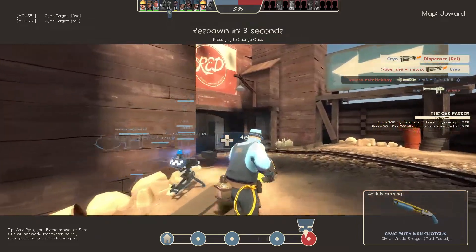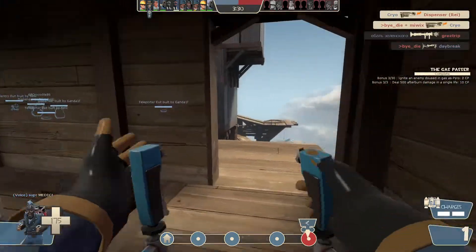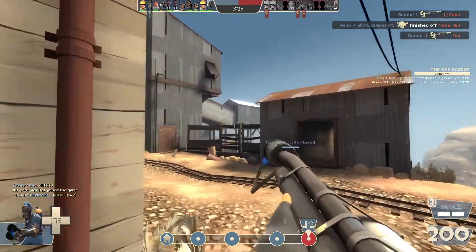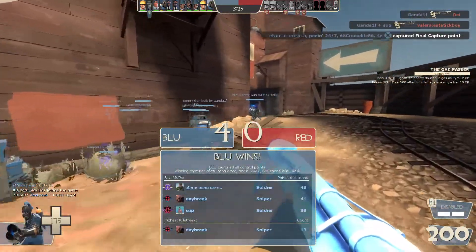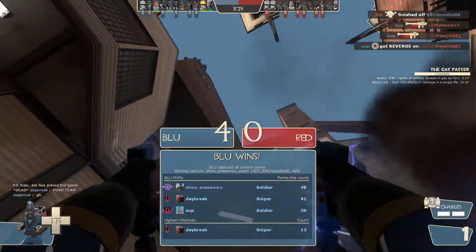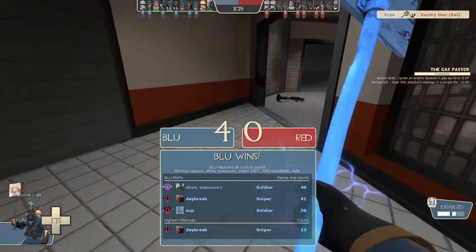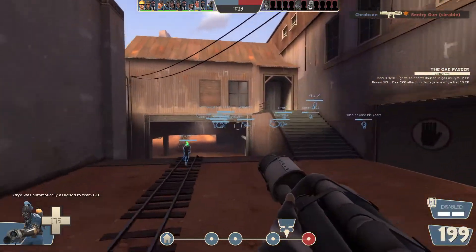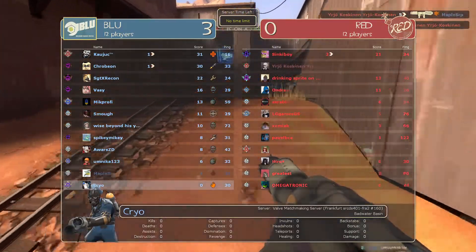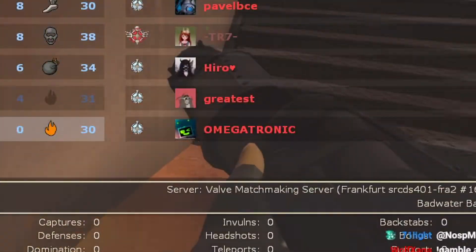Gotta say, Pyro Knight is hard to do. Mostly because melee has even less range, and the secondaries don't help. We need the round to reset — we need to win this round so we can get a little more space to play with. Maybe Upward wasn't the best; maybe Bad Water would have been better. We did it! Alright, I might have just jumped into another map, another server.